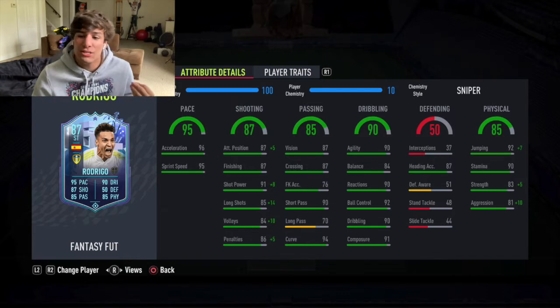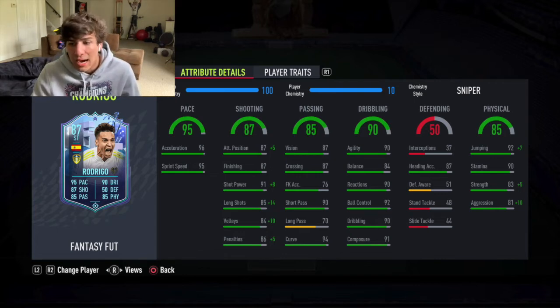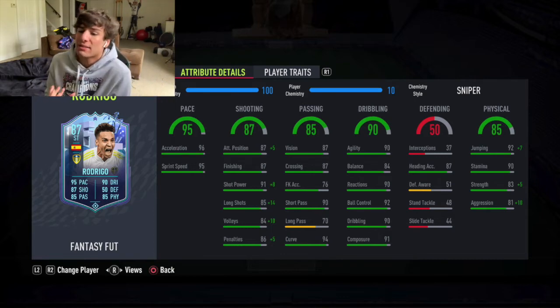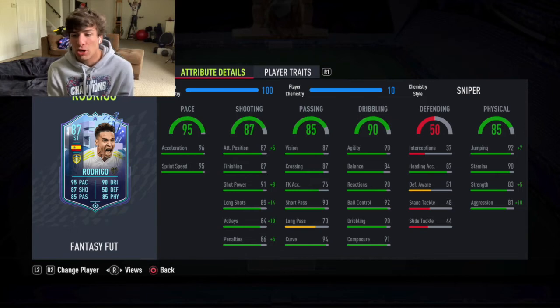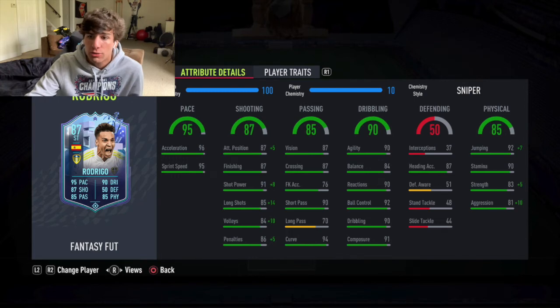He's fast, a bit small but strong, and can also jump — he's an aerial threat. He's got 87 heading accuracy, 92 jumping, 90 stamina, 83 strength, and 81 aggression. The strength and aggression aren't great, but I like that they're close together — there's only a two-point difference. Aggression has a bigger in-game impact for muscling people off the ball than strength does. Jumping and stamina are both great, so overall it's a very fun card to use for the price.